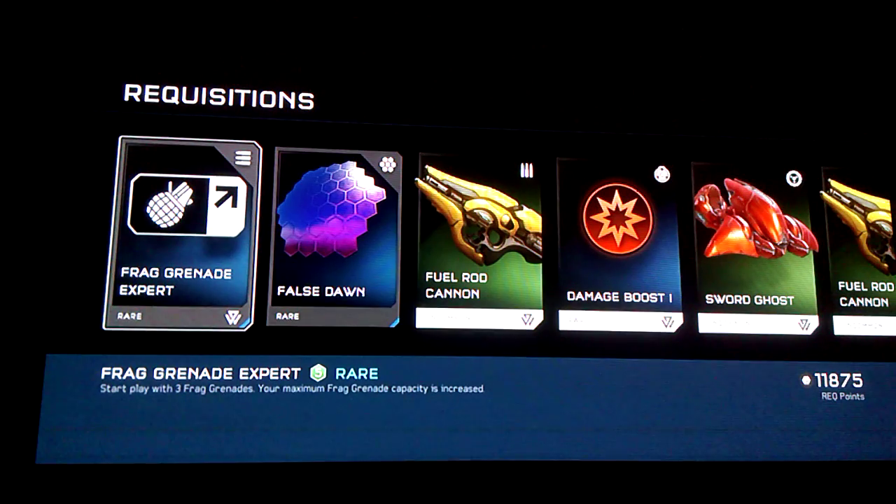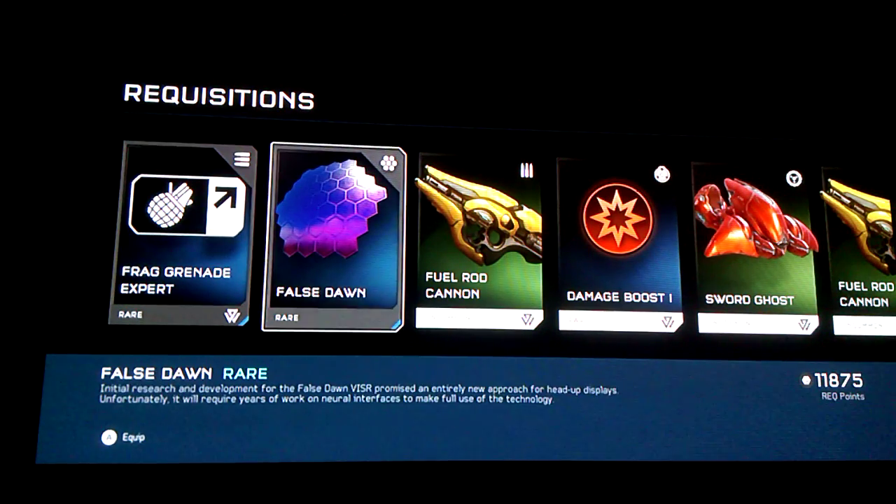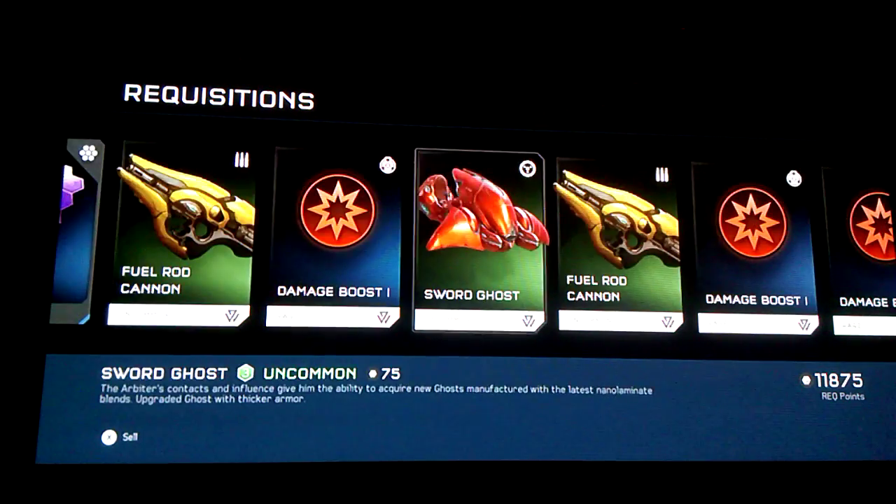Frag grenade expert — it says start play with three frag grenades and your maximum frag grenade capacity is increased. Awesome. I like this one — the False Dawn visor. It's like a purplish, dark purplish shade. Oh, that looks pretty cool.